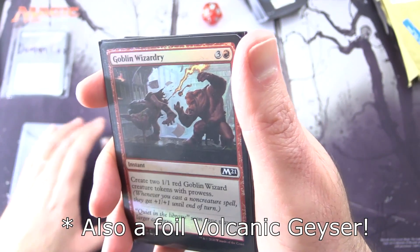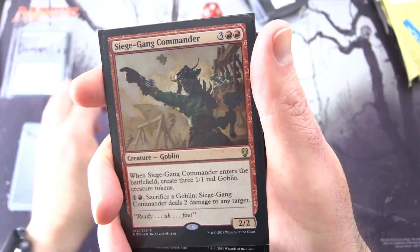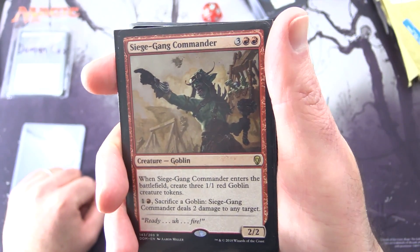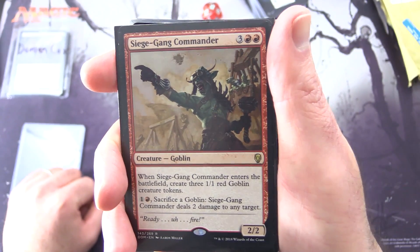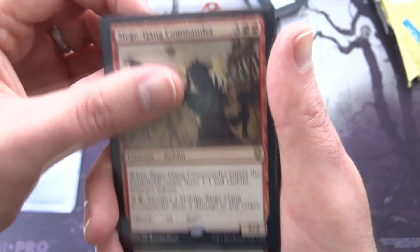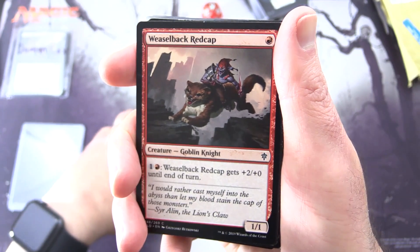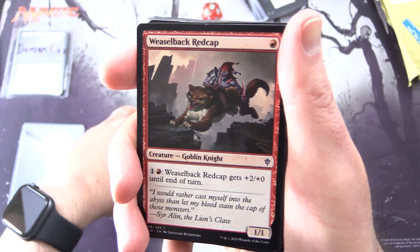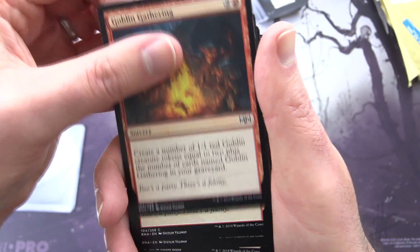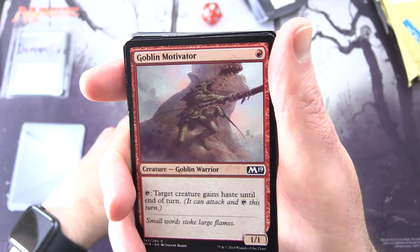Now we've got my other favorite thing — Goblins! Jeering Instigator — Creature Goblin Rogue, 2/1 for 2 with Morph 2 and a red. When turned face up, if it's your turn, gain control of another target creature until end of turn, untap that creature, it gains haste until end of turn. And Goblin Wizardry — looks like a foil, very nice. Siege Gang Commander — Creature Goblin, 2/2 for 5. When it enters the battlefield, create three 1/1 red Goblin creature tokens. For 1 red, sacrifice a Goblin: deal 2 damage to any target. Weaselback Redcap — Goblin Knight. And three copies of Goblin Gathering — this is hilarious.